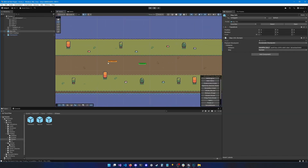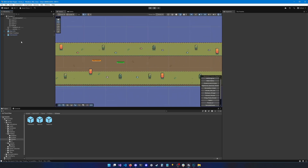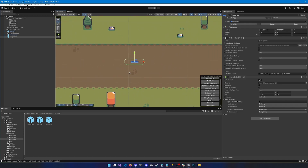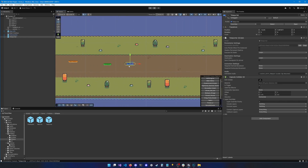Now let's look into teleporters. To add a teleporter, simply drag and drop the prefab from the project view. You'll see it has a little tag and a collider. We'll leave the default collider for now.